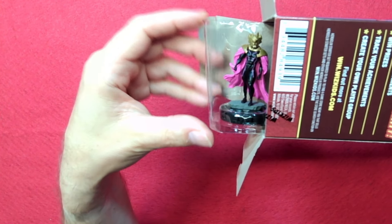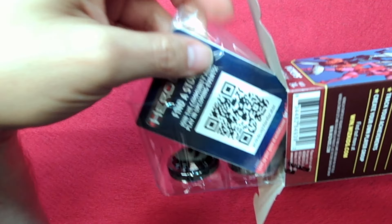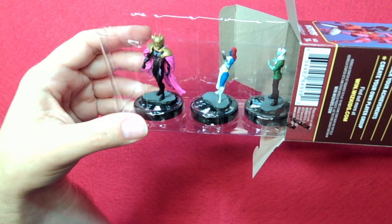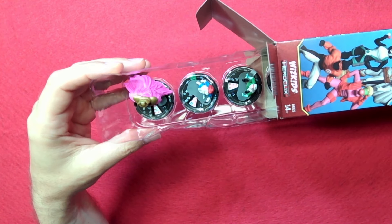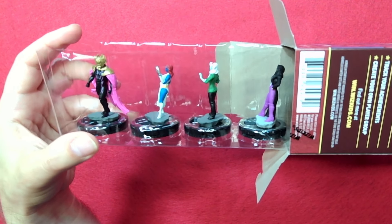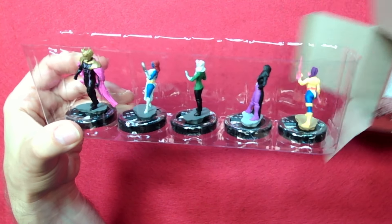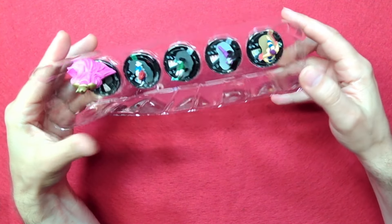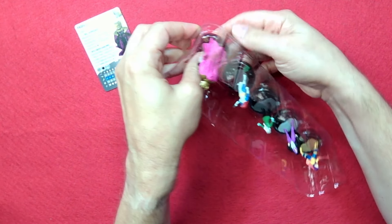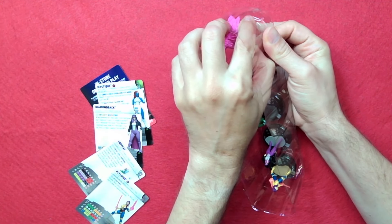And look at this — that's pretty cool looking. That is a Professor X, right? And who else do we got here? We got Mystique — oh, it's going to be fun. And who's that? Copycat. I don't think I've played any of these figures yet. You got a Diamondback — Purple Pants. And then Psylocke. Professor X is your super rare.